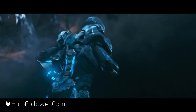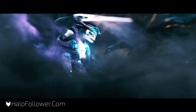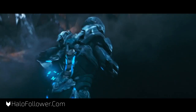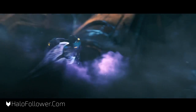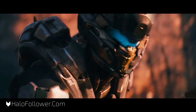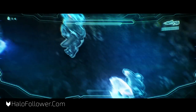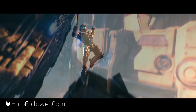We see Agent Locke sprinting through here, and there are a lot of shots that last for just a couple frames, so we're going to slow it down. We actually see Agent Locke throw a grenade, which looks like a plasma grenade, right onto an Elite — and his armor looks really weird. Then we see him doing some scanning, which looks really interesting. Maybe this is an ability. And on the grenade section, we see 14.